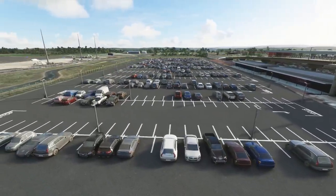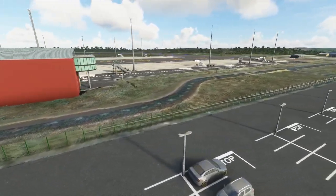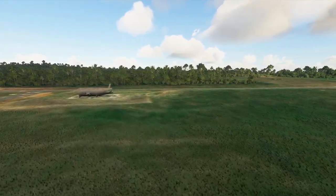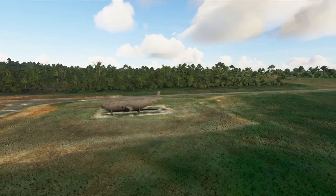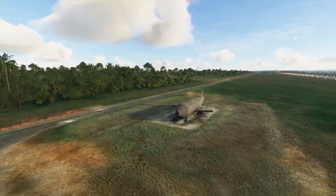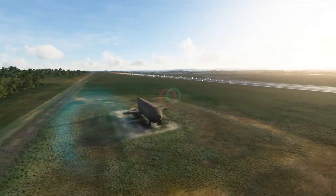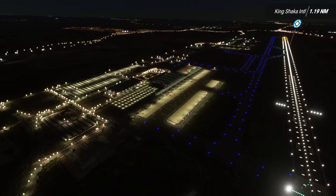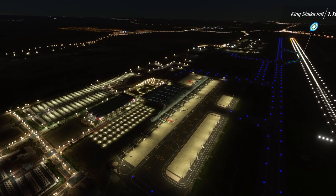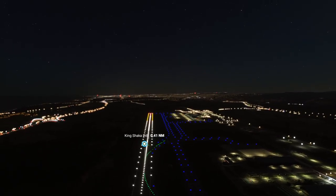The airport could move into the 80% range once the ground textures are updated. There are no interior views, which is fine — this is a flight simulator, not a walking or driving simulator. The airport looks great at nighttime. I would recommend Gaffer Simulations King Shaka Airport, and also suggest downloading their free Johannesburg Landmarks DLC from their website. You can purchase it at the SimMarket — all links are in the description below.